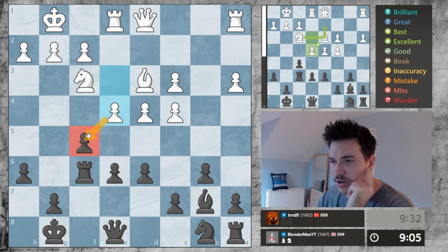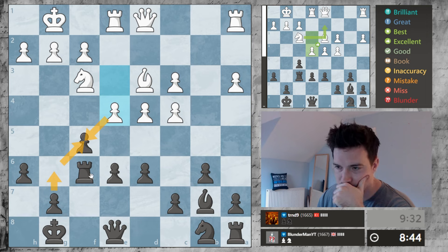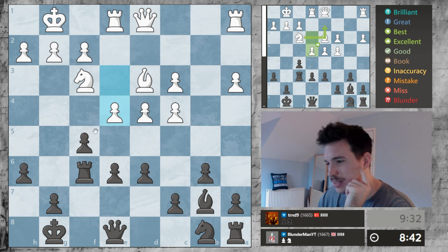If he just takes here now, I can't recapture with the queen because my queen will be pinned. If he captures here now, I can't recapture with the rook. What about going here? Then if he captures, we capture here. It looks a bit risky.